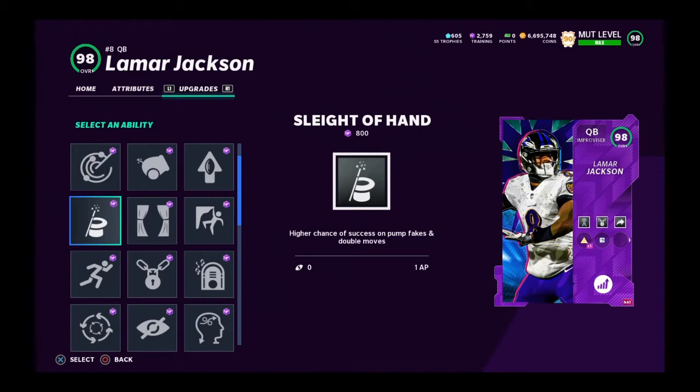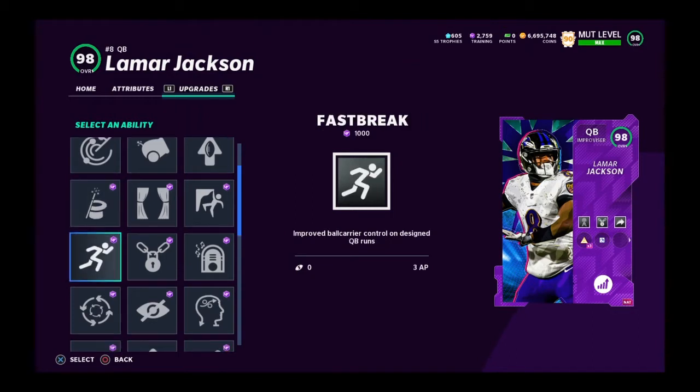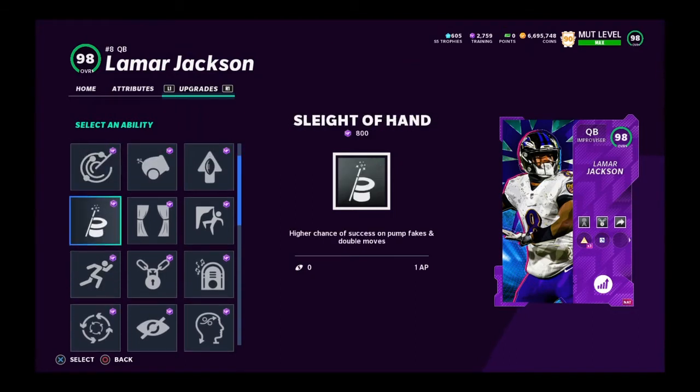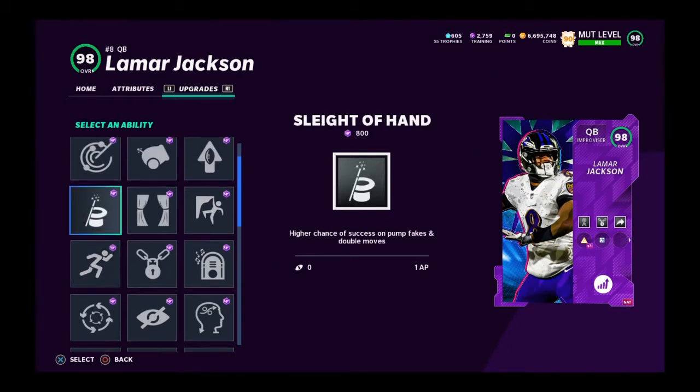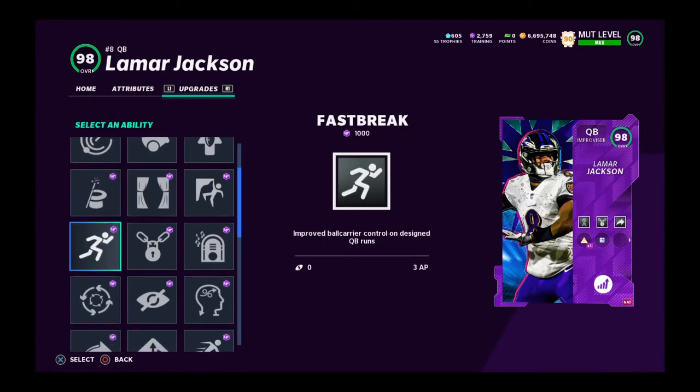I don't see many plays where they've got building corners or posts, so I don't need it. I threw roaming dead eye on because I'm using Lamar and rolling out — double teaming the outside guy. I'm not even using blocking on my offensive linemen because I'm rolling out and kind of canceling them out.